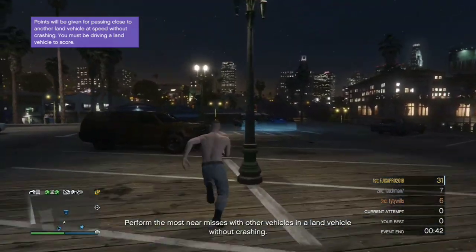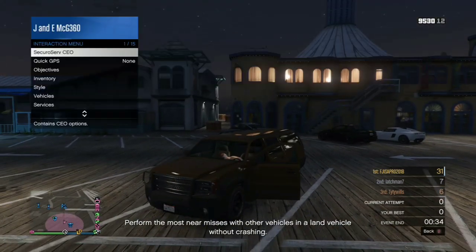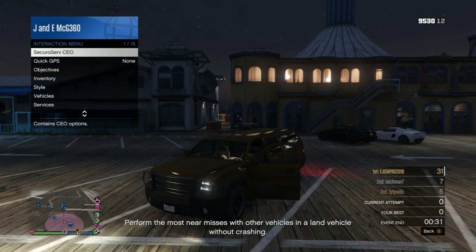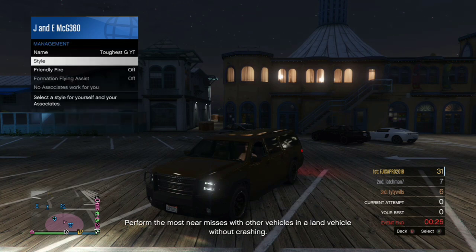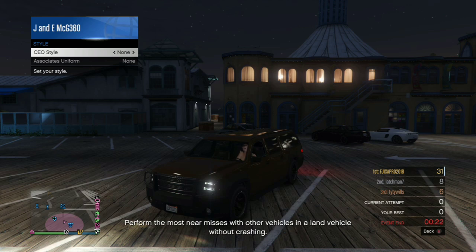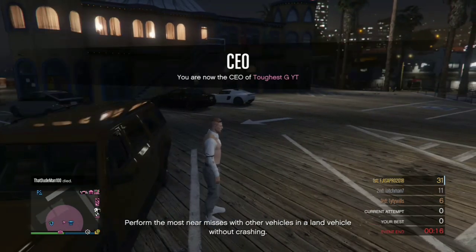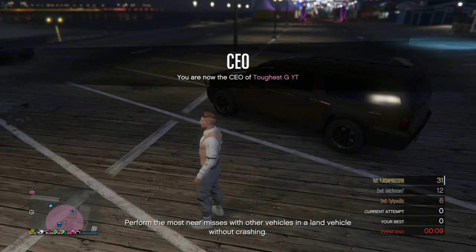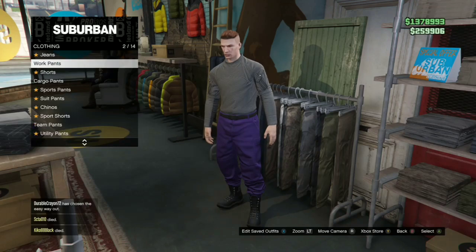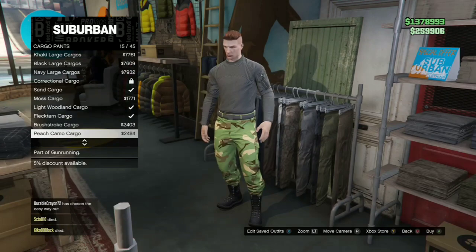Get into a street car, pull up your interaction menu, go to CEO, management, style, then founders — set founders to none. Press Y to get out, and as you can see, the ripped shirt from Slow and Low has transferred back onto the character. That's how you get the gray joggers — they are transferred, not the real version, but it works.